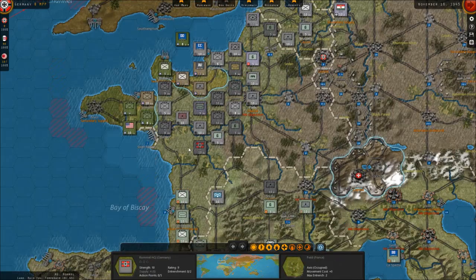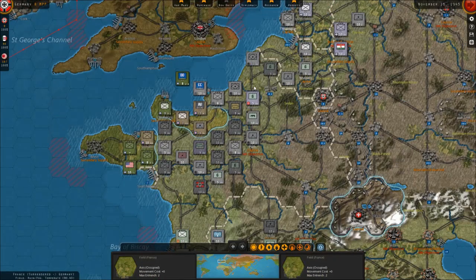You can see over in France, just been defending from the UK and the US. They managed to get a pocket here, and they've just brought up a new pocket here. It's starting to become a little bit harder to defend. They are really pushing through, but luckily it has been raining now that we're at the end of the year.